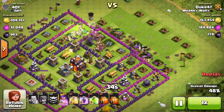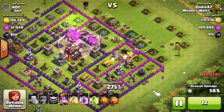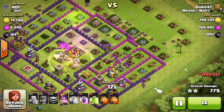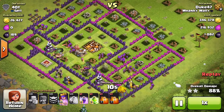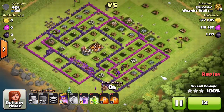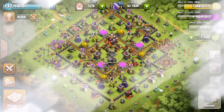I decided to drop a jump spell just to get my troops into the core of the base. I requested a giant for the clan castle but they gave me a golem. With my troops in the center I dropped a rage spell because they were taking so much damage, and a heal spell since my troops were getting really low. Archer Queen didn't even take a shot of damage. The archers shoot over the wall to get that last gold mine, and I walk away with three stars, 350,000+ gold, 200,000+ elixir, and 1,271 dark elixir.